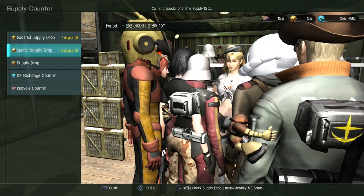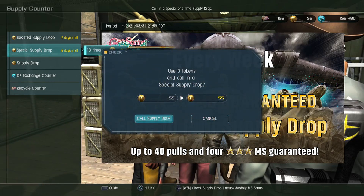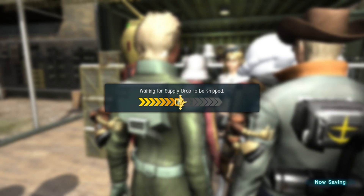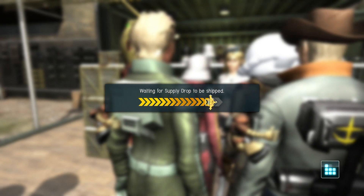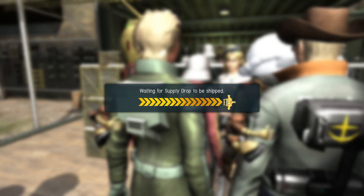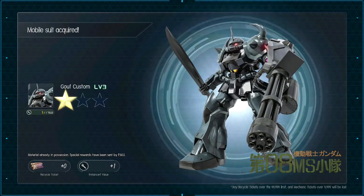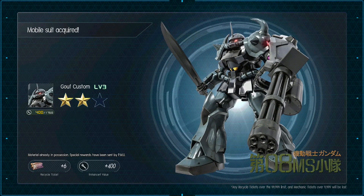Let's start with the special supply drop. Anything new I get, I'll take a look at — hoping for the J-Gun; we'll see. First pull: Rego Beam Spear level three — that's new. Fat Uncle already. Guff Custom level three, had that forever. Gym Ground type level four, had that. Another Fat Uncle. XAML Missile Launcher level three.